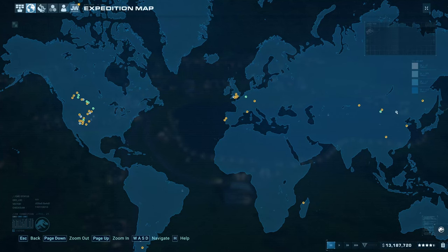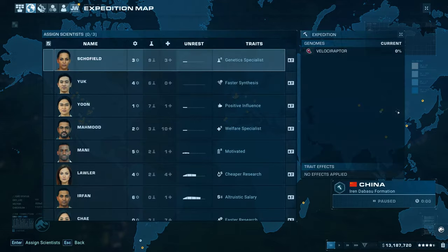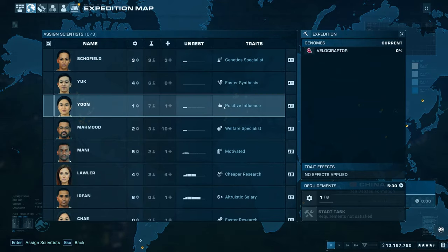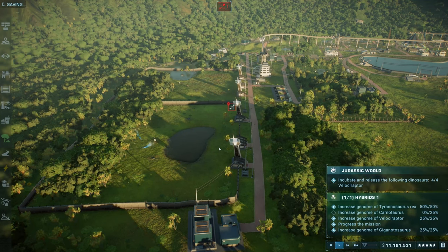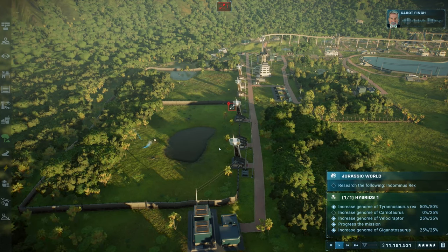The next step is to release a pack of four Velociraptors, which you can acquire by running extracts in China to incubate some viable eggs back in your park. You can then release them in an appropriate enclosure.